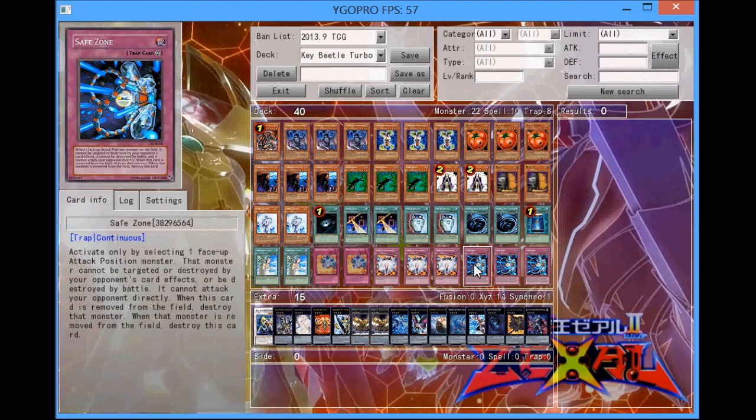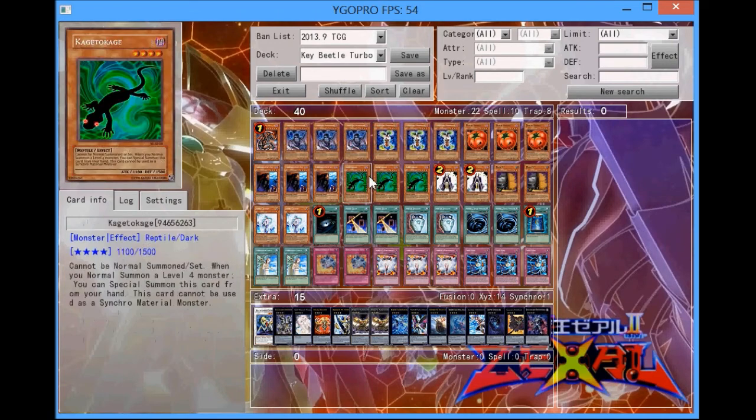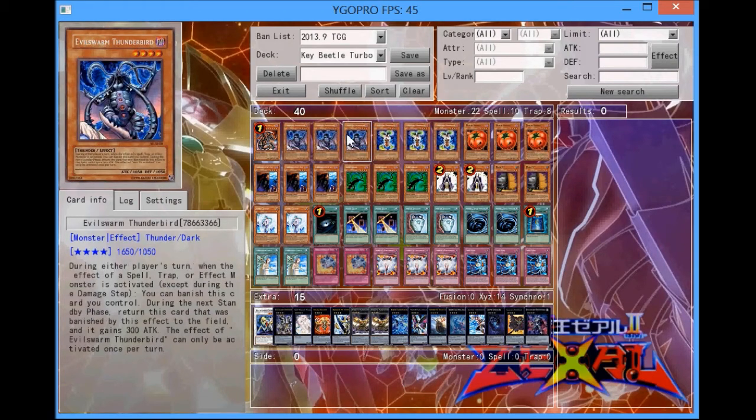Save Zone basically just prevents your Key Beetle from being targeted or destroyed — you can't attack directly, but Key Beetle plus Save Zone plus Evilswarm Thunderbird is just too good. The great thing about Evilswarm Thunderbird is that you can use it alongside Vanity's Emptiness, because Thunderbird does not Special Summon itself back to the field — it just returns to the field. So that's one thing to note.